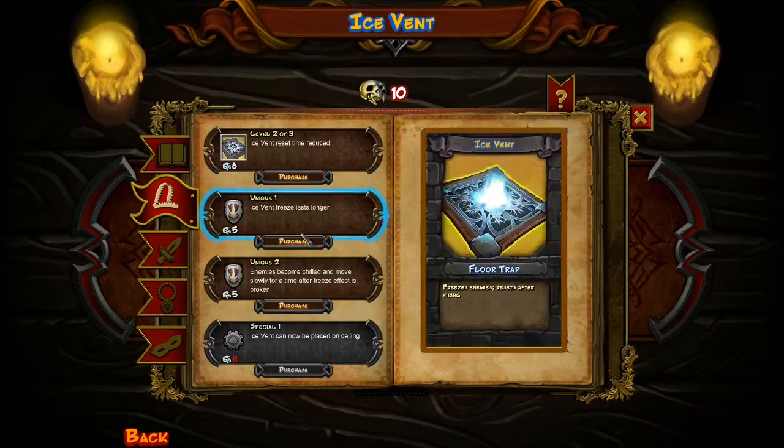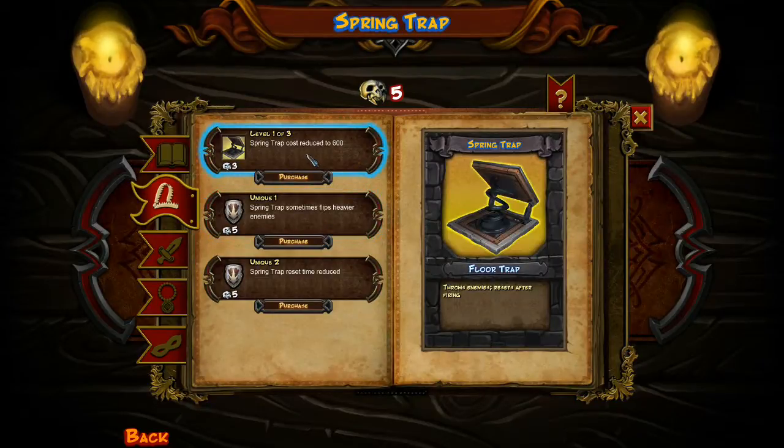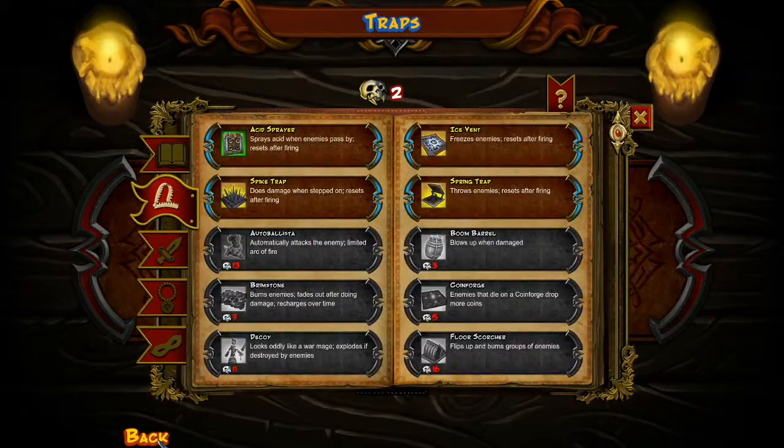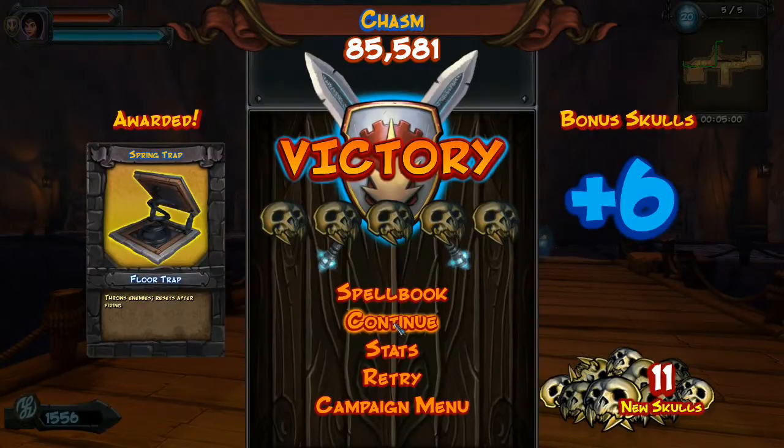Reset time reduced — that's a good one. Anything else I want to upgrade? Spring traps — got to upgrade that, reduce it down. I haven't even used them yet, but I do love spring traps. It's going well so far.